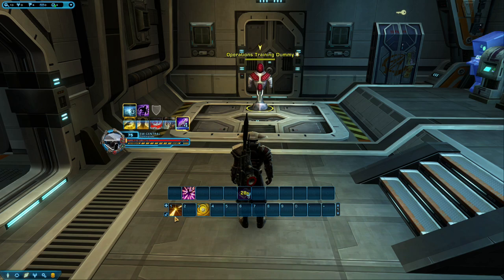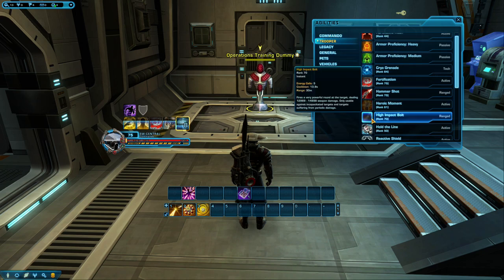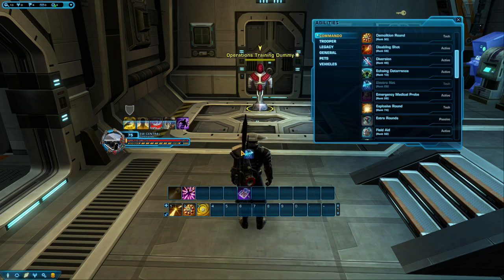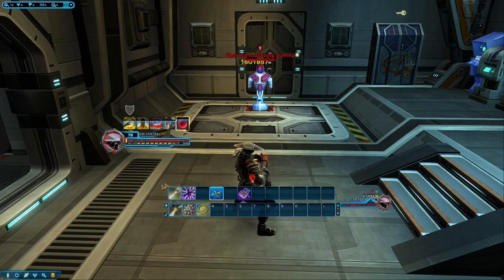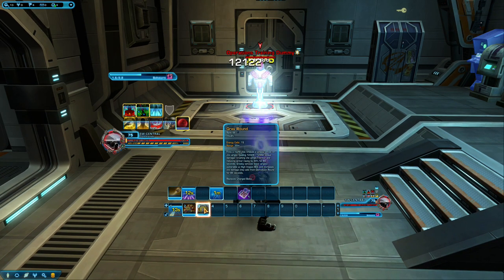Next to go on the quick bar is Demolition Round, High Impact Bolt, and Electronet. Electronet is a cool ability that damages your target over time while applying debuffs. It's good general practice to use this ability on cooldown — whenever you see it ready, just press it. It's also useful for slowing enemies down.